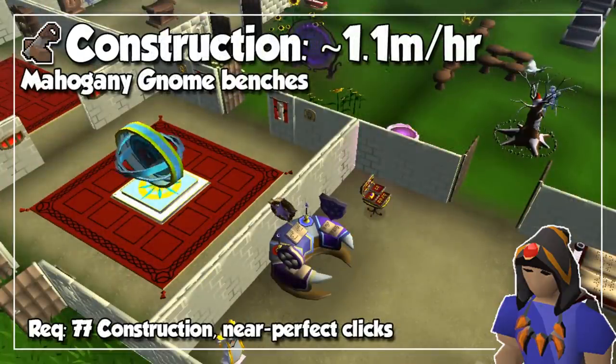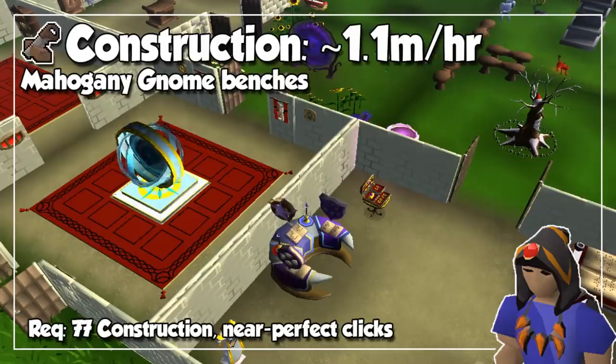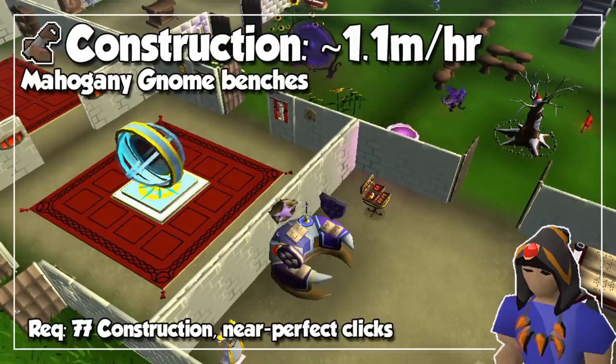For Construction, there's a pretty crazy method that requires tick and click perfect actions without fail — I am talking about Mahogany Gnome Benches. By doing this at max efficiency, you can see experience rates of about 1.1 million per hour at level 77. But if this gets too intense, Mahogany Dining Tables at level 52 will still give you about 900,000 experience per hour at max efficiency. Needless to say, Construction will always be a 100% money sink for you, as you are going to get absolutely nothing in return.